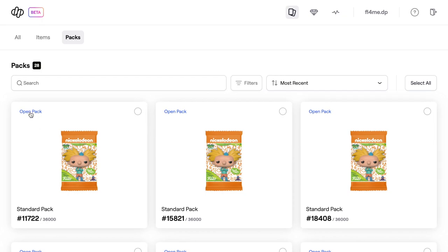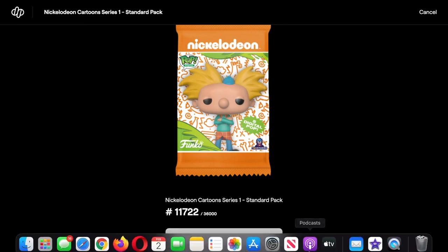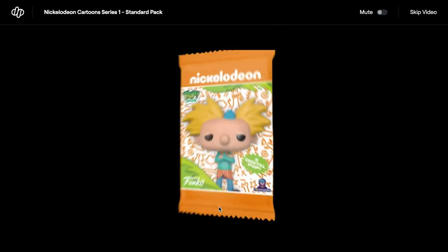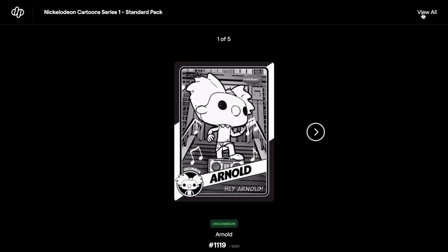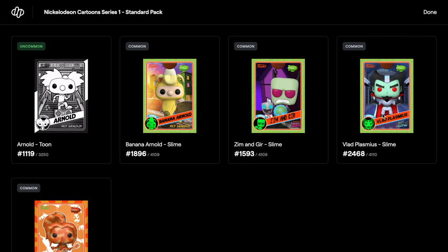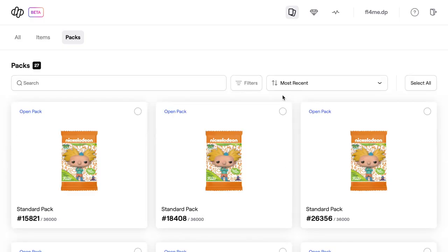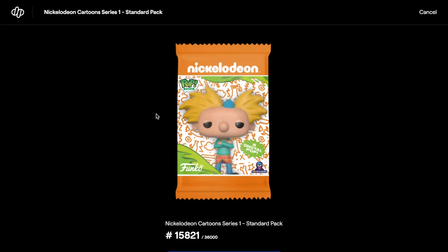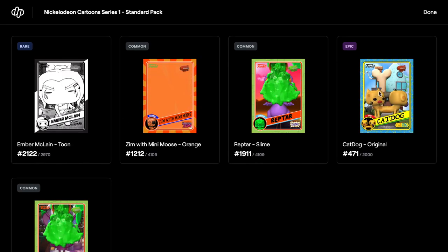I like to send them all over to Atomic Hub to sort them out and then just send back the series coin at the end, which is easier. We've got commons and uncommons in this one. It doesn't mean you won't get anything good - it just means your chances are a lot less with the normal packs. Oh, we got an epic in that one - that's pretty good!